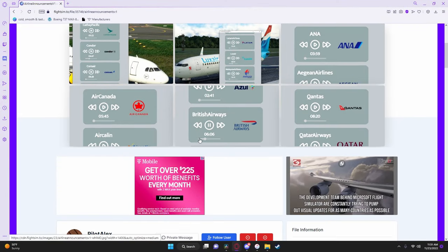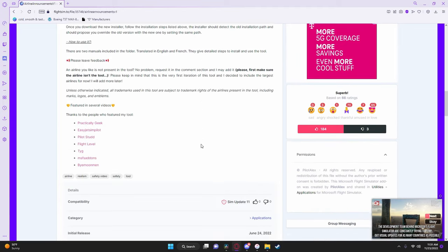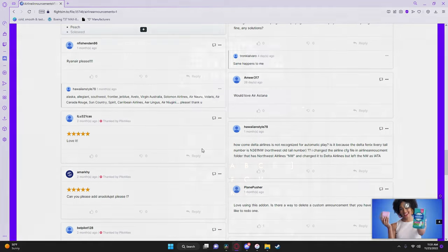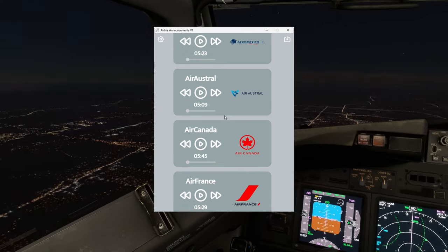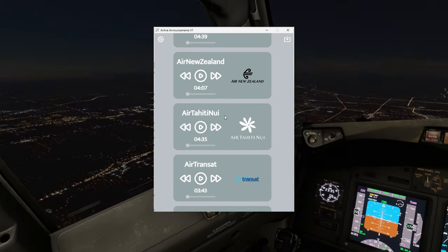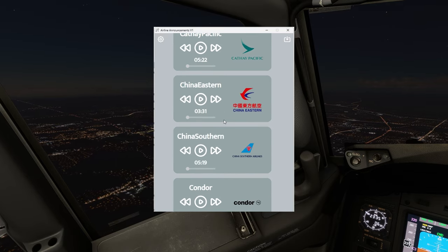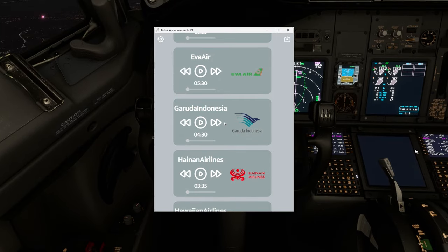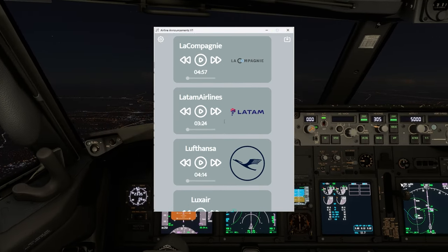Let's begin with Airline Announcements V1. This works separate from Microsoft Flight Simulator, but you can now have airline-specific announcements. Once your announcement is over, the app will close, so there's no hassle of paging through open apps to close it. I love this mod, and every time I get to fly, I make sure to use it as it adds realism with the announcements. Here's a brief demonstration of the announcement pack.